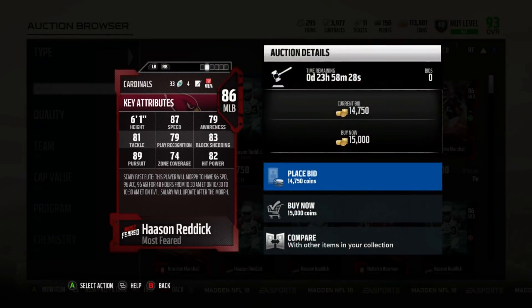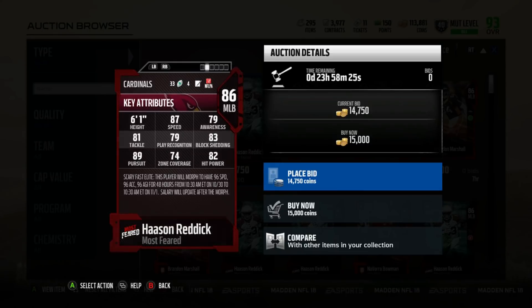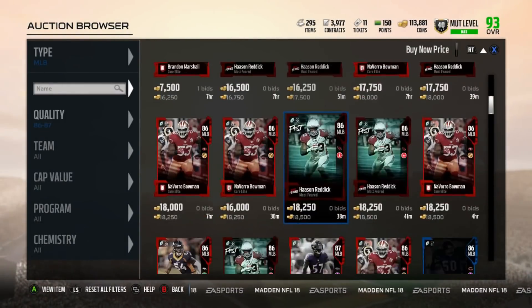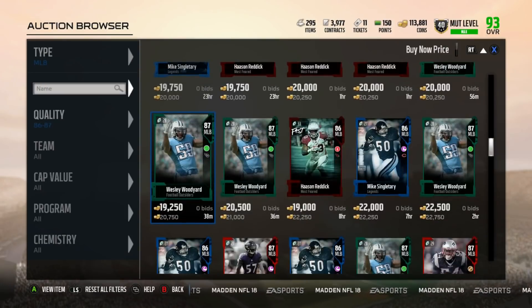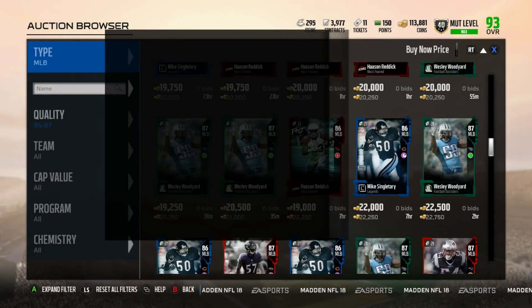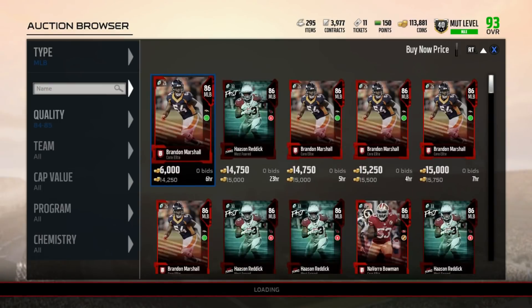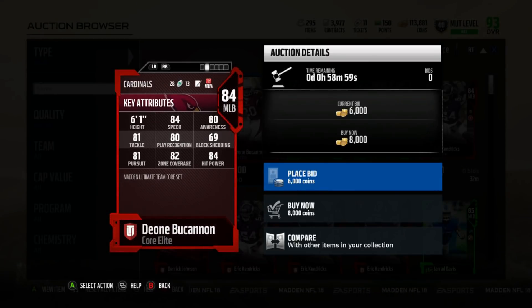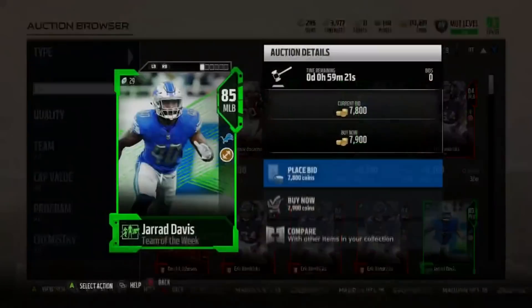When it comes to middle linebacker, there's no better player in my opinion for price and stats than Hasson Reddick. Hasson Reddick is freaking amazing and definitely recommended. 87 speed — I used him personally when I didn't have my goat squad and he was a baller. The 87 speed helps you get around the whole entire field and cover pretty much everything. Wesley Woodyard is another really good guy — very nice block shedding, speed, play recognition, and hit power. Dion Jones — no matter what card he has, he's always a baller, always a monster at middle linebacker.